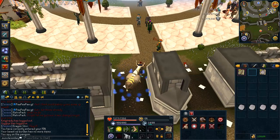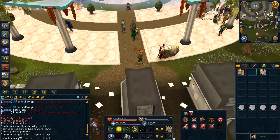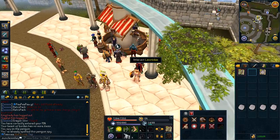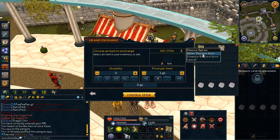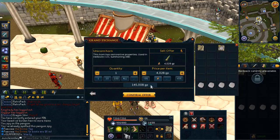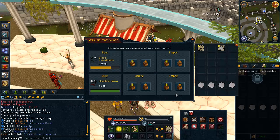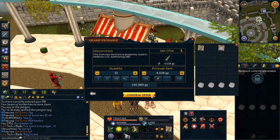Holy crap, there's a cactus running through the GE. Anyway, we'll sell one of these unicorn horns — just one of them — and see exactly how much they're selling for at the moment. Holy crap, they're nearly 6k.